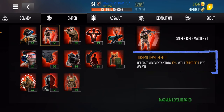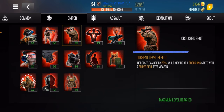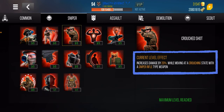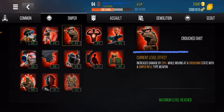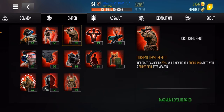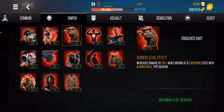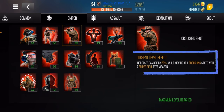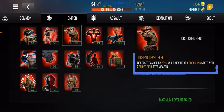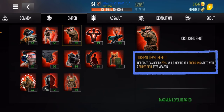The next skill increases damage by 20 percent while moving in a crouching state. You can use this strategically — 20 percent is a lot especially with sniper rifle damage. Say your sniper rifle does 1,000 damage; 20 percent of that is 200, so now you have 1,200 damage. You have to move in a crouch state though. Maps like Siberia and Tunusha are great places to use this.